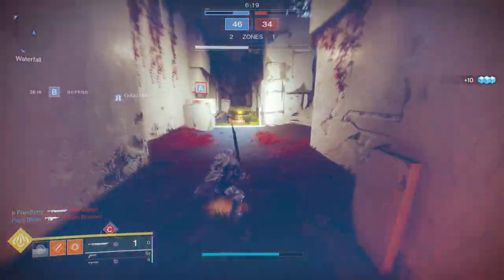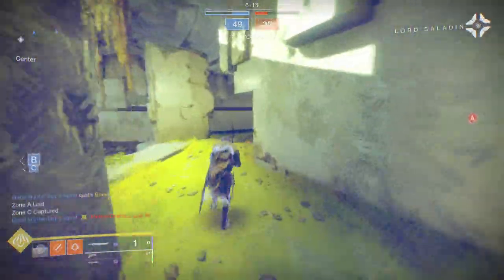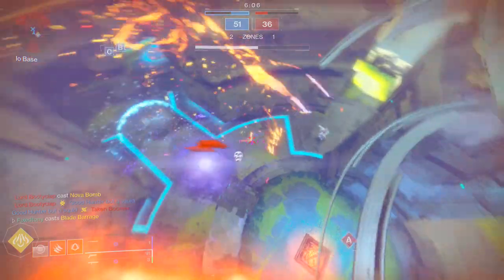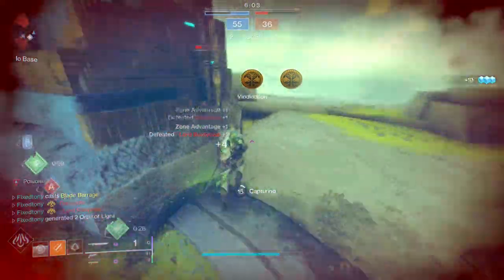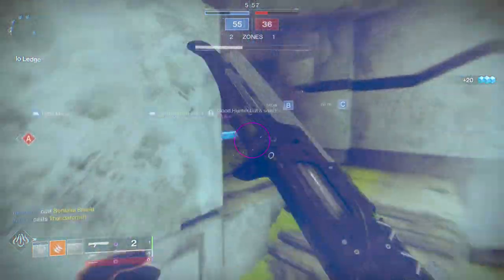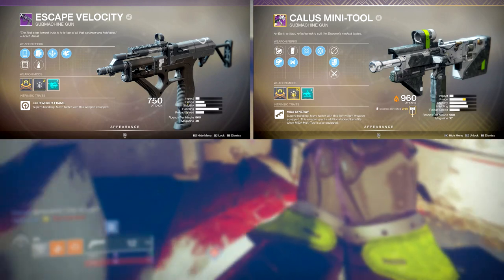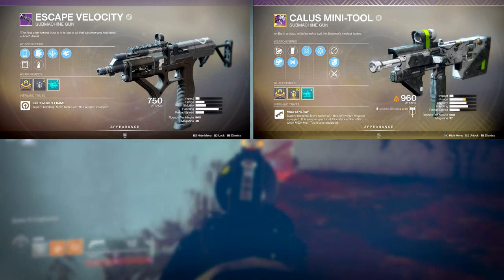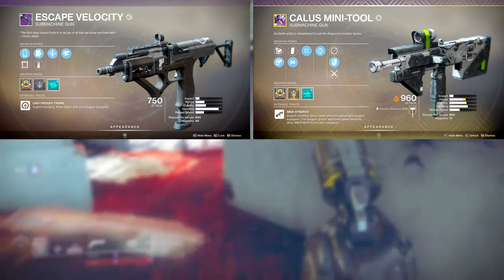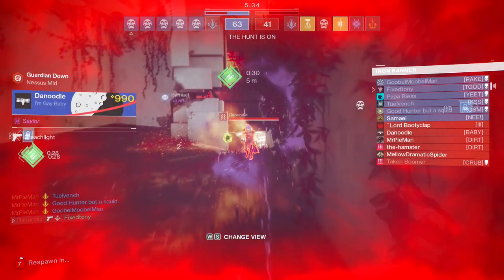Heat the Barrels is going to be a little weird. I immediately saw a lot of people running Mountaintop and Recluse — I tried it and it wasn't really my cup of tea. What I ended up doing was running double SMG: I used my Calus Mini-Tool with my Escape Velocity, which has Overflow. After a while I just used Escape Velocity as my main, then put on a shotgun so my Overflow could proc — and I had 80 rounds in my magazine.